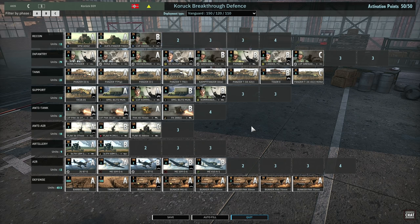This battlegroup uses the Vanguard deployment type, and I think it's one of the better deployment types for Breakthrough Defense, as it allows you to build up your defenses a lot quicker in Phase A and really create that defense in depth that you need. You do suffer in Phase B, but if you find you're having issues there, just switch it up to Maverick and you should be good. Kuruk 559 is probably one of the most interesting divisions we've seen so far — made up of both German and Russian security forces, the Russians having switched sides. It's a real ragtag bunch of units with plenty of captured stuff mixed in.